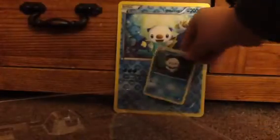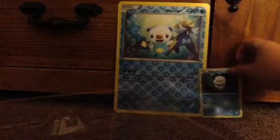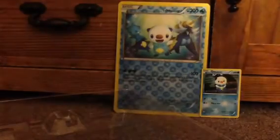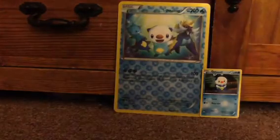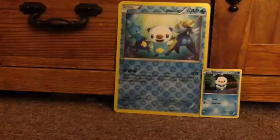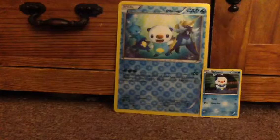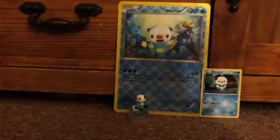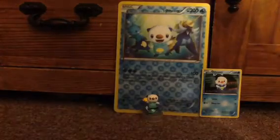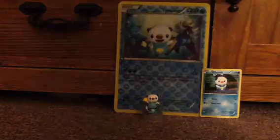So there's the Oshawa. Then we get a stand figure, so let me try and get him on. Okay, there he is — put him right there, oops, face the right way. Then we get three Emerging Powers packs.